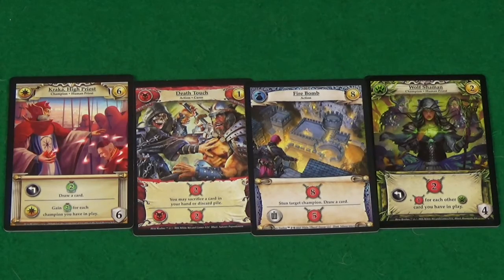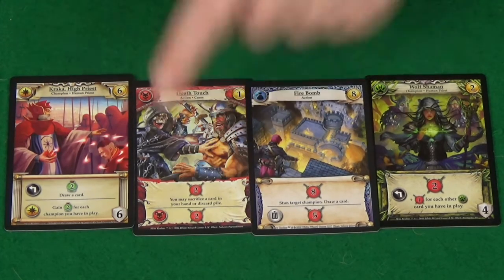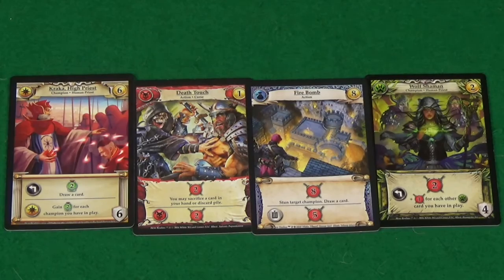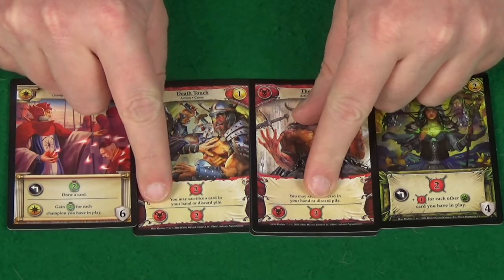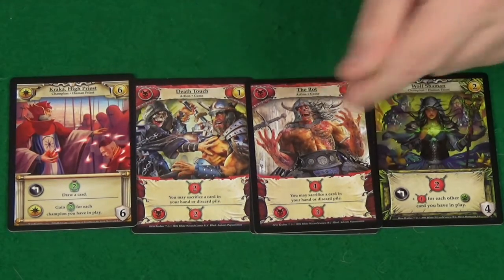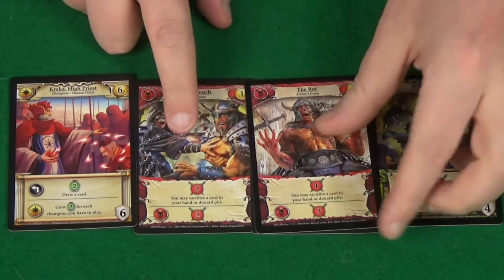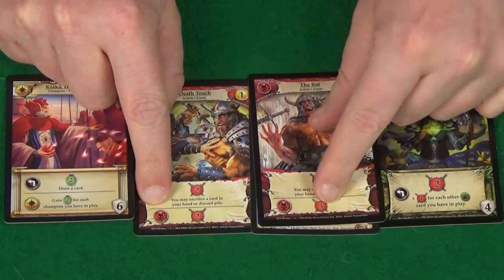Let's now talk about ally abilities, which are the ones with the symbols here. The game has four different factions — yellow, red, blue, and green — and they have a different symbol for each. The ally ability will be triggered when you play another card of that faction. So if I also played this red card here I would get both of these ally abilities. The order you play the cards does not matter — the fact that this was already down and then I played this still causes the previous one to trigger as well as the current one.